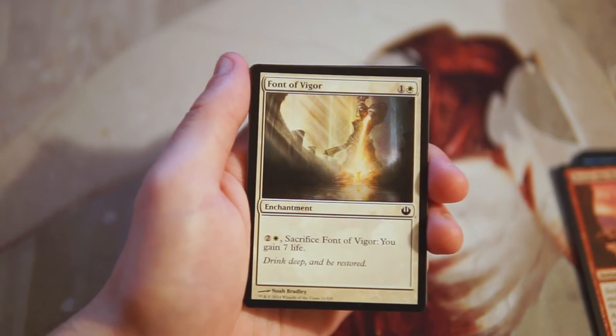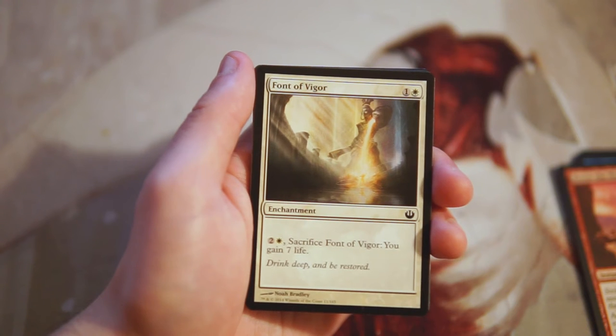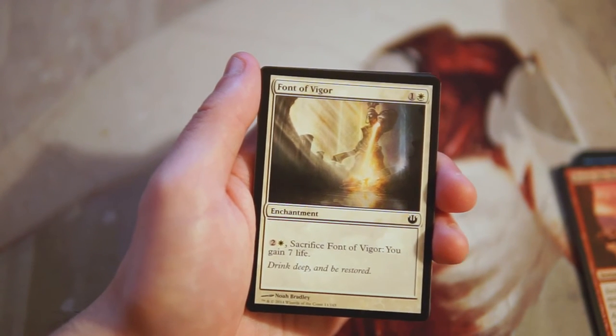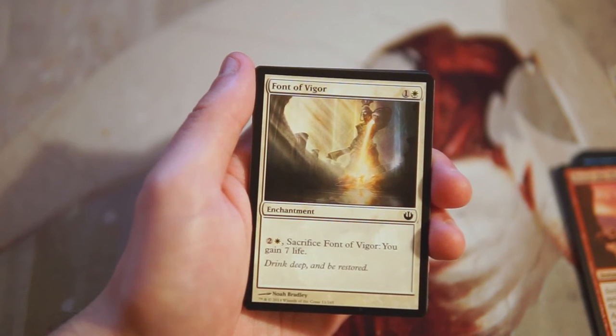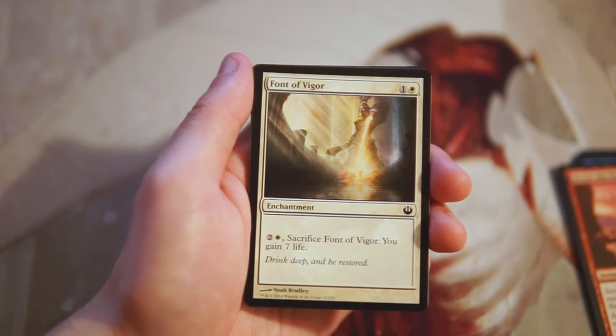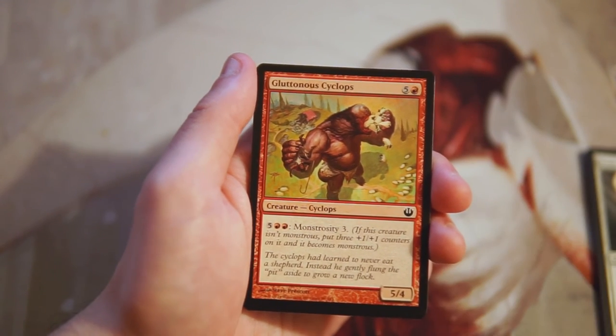Font of Vigor is an enchantment for one and a white — you can pay two and a white, sacrifice it, and gain seven life. I think this is absolute garbage. Pure life gain is really bad, and while it does help with devotion, it's just a bad card. Don't play that.